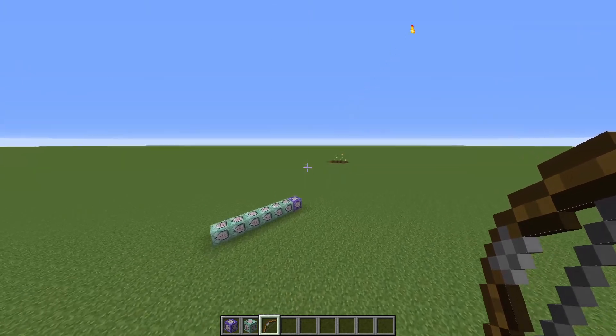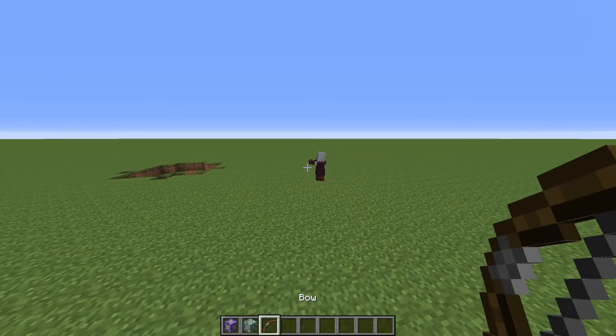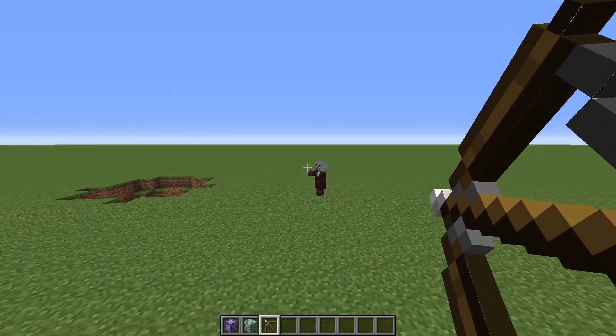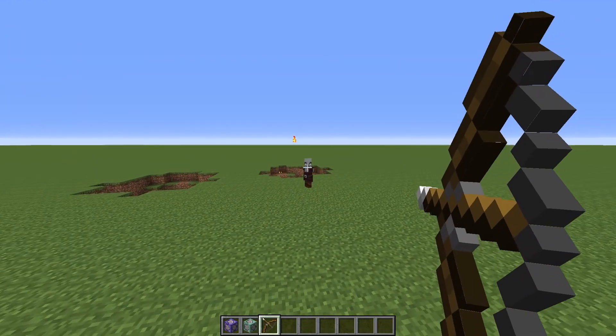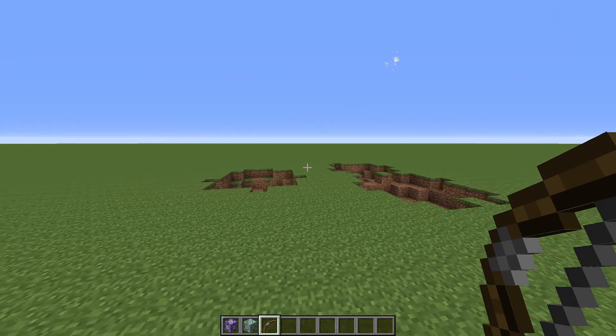You can shoot an arrow wherever you want and it will make TNT. It's also worth noting that this will even work if you hit a monster. So if I shoot this pillager, it will also explode the pillager.